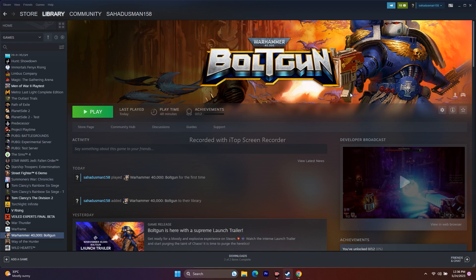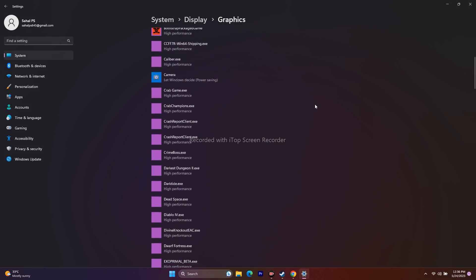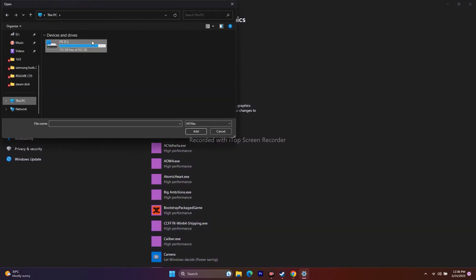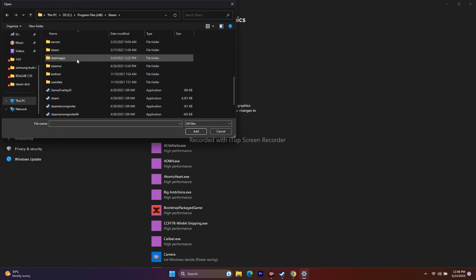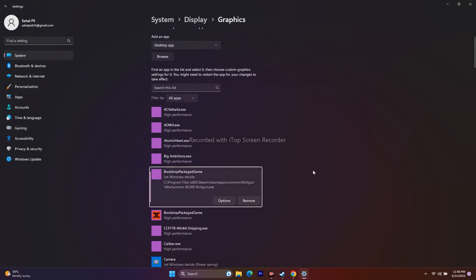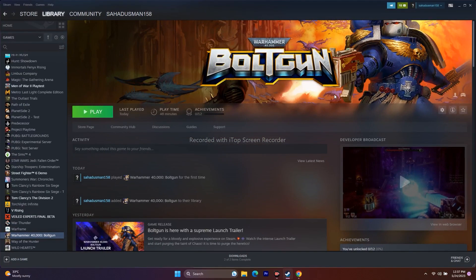Next, run the game on the dedicated graphics card. Search for Graphics Settings. Click Browse, navigate to the Boltgun installation folder in SteamApps > Common, and add the executable. Once added, click Options on the game entry and change the GPU preference from 'Let Windows decide' to 'High Performance.' Click Save, close everything, and try to play the game. This is a very important step.